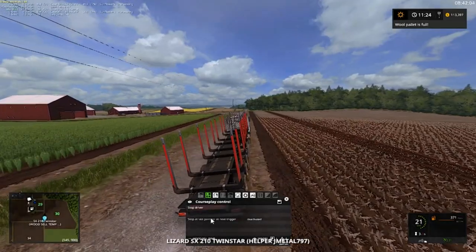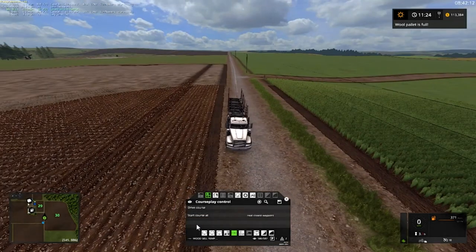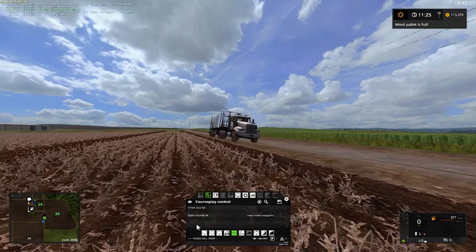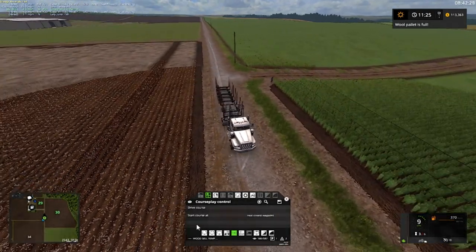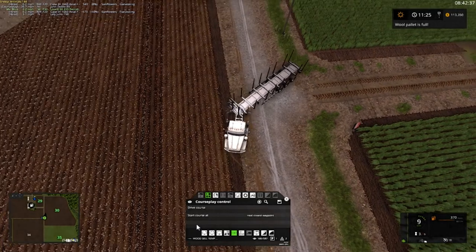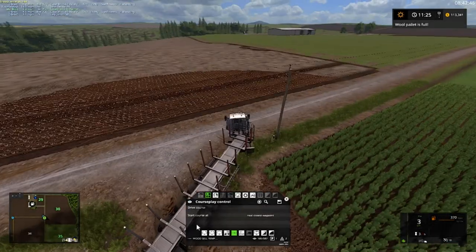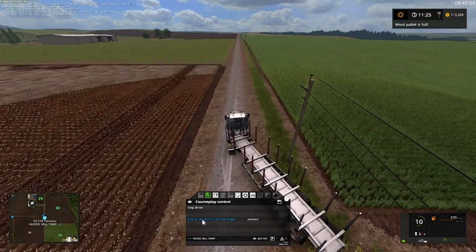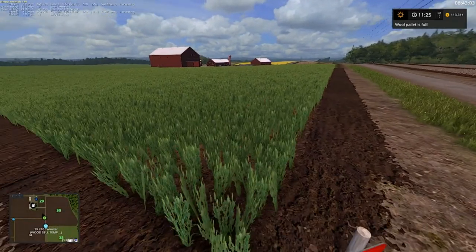What happened, Jacob? What happened brother? I forgot to hit — see folks, that's what happens. The potato tops are ready to be moved, we gotta get a potato harvester. Folks, I forgot to hit 'stop at the last point' and you see what happens when you forget to hit that. I wasn't even really thinking about it. Alright, drive course, stop at the last.